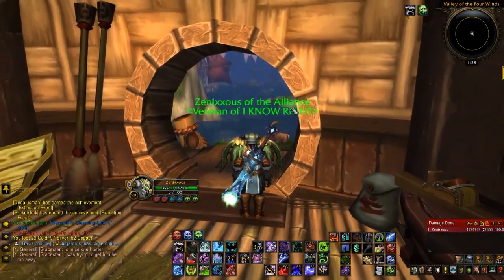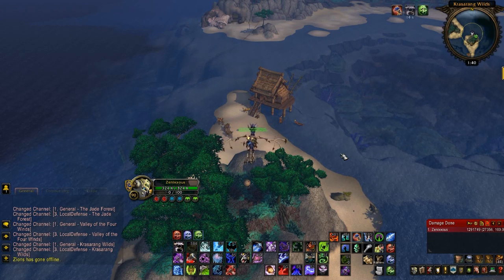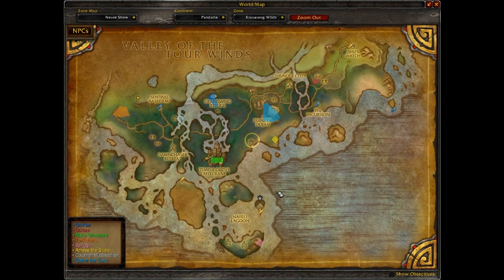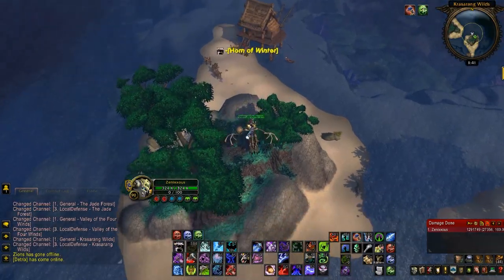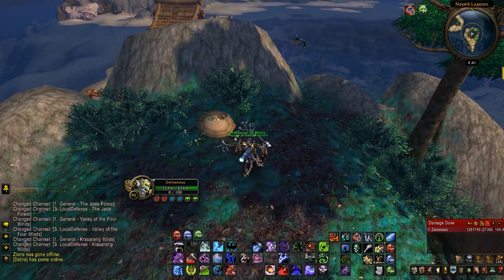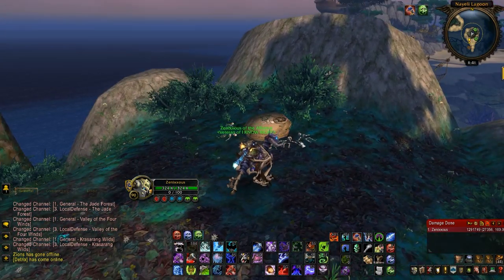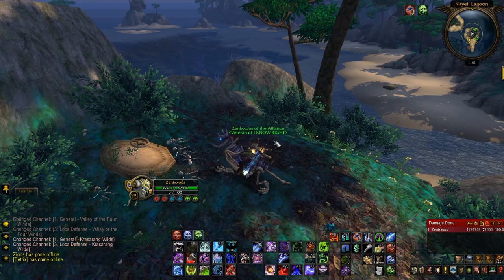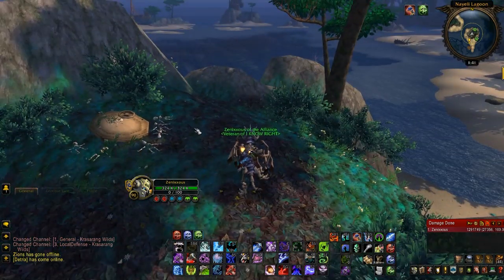Here's the next one. For the third Pandaren treasure, you're going to be going to Krasarang Wilds — it's south of Valley of the Four Winds, pretty far south. If you don't have a friend flying you around I recommend getting one with a two-seater mount, because you're going to be running quite a bit. This is one of the few that doesn't give much experience, but it is a help. It's on this mountain — once you get on top you'll see a bunch of dead gnomes, and to the right a stack of papers. Right-click it and you'll get your item and experience. The item name is something like 'a gnome's lost white papers.'